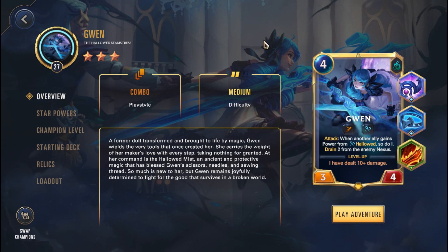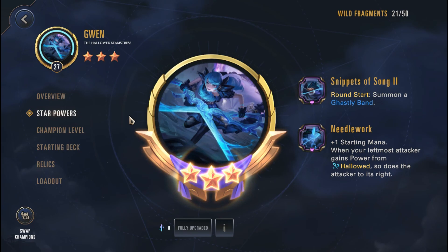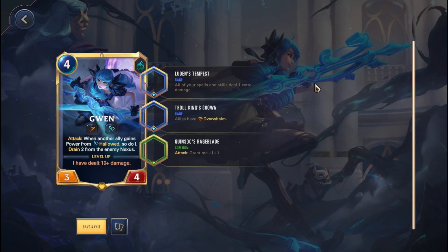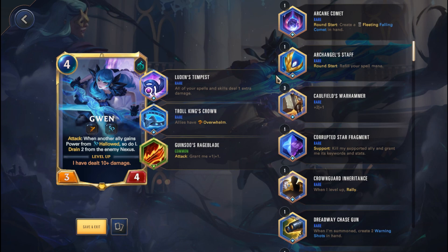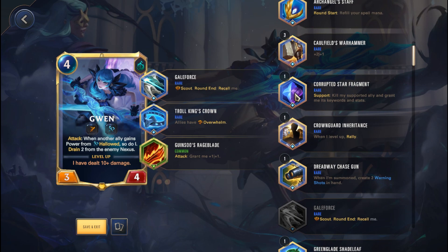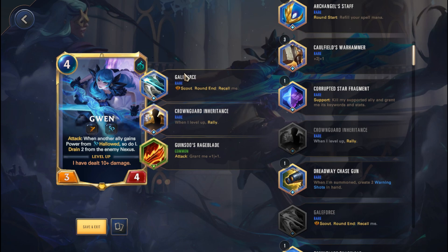Next up is Gwen — yet another champion I would consider for the monthly adventures. A really strong champion because the star powers here will allow her to get a lot of hallowed buffs, and the reason you want hallowed buffs is because of her card where she's able to drain two from the enemy nexus. In terms of relics, you're going to want to go with Luden's Tempest — really important on Gwen because she's going to be able to drain a lot of damage from the enemy nexus. I'm going with Troking's Crown because I want to deal more damage to the nexus, and Gwen should get a really high attack stat with the hallowed. Alternatively, you can go with a Gale Force to get double attacks with Scout on Gwen. You can also go with Crown God Inheritance to basically rally and deal even more damage on Gwen.